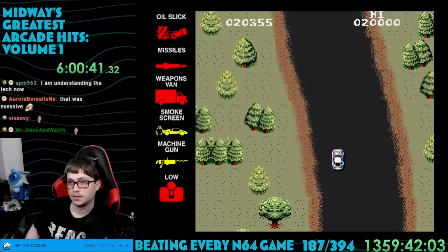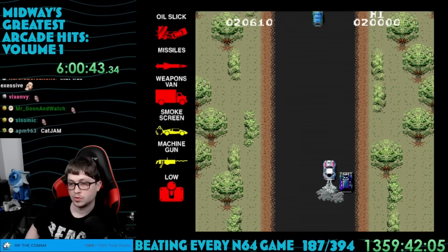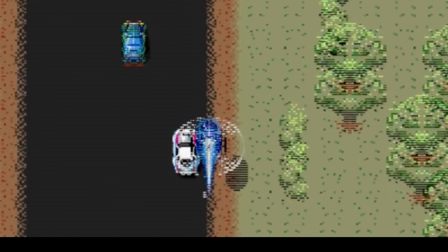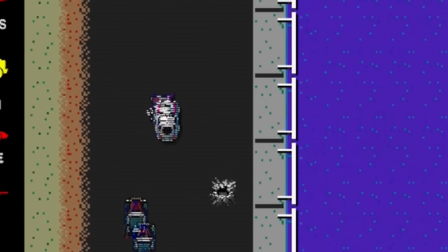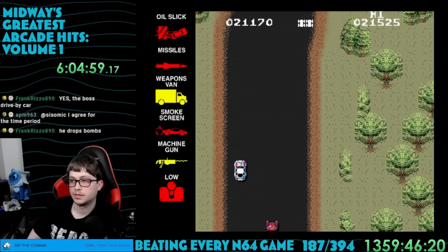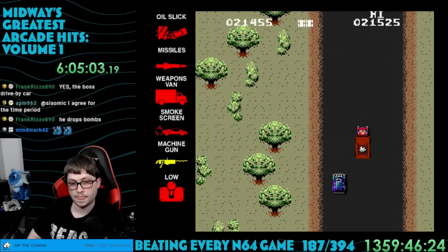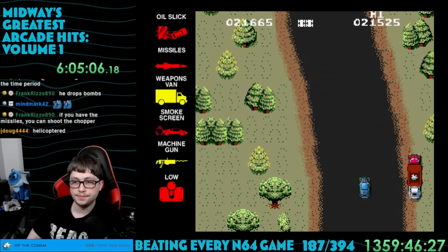I decided to change the extra lives mechanic to every 1000 points so I could actually try to see more of the game — a helicopter shows up after a while and I had no idea what to do about that. After a while the game broke and stopped giving me lives, so I figured oh well. I beat the high score, which was the only real thing to achieve here.